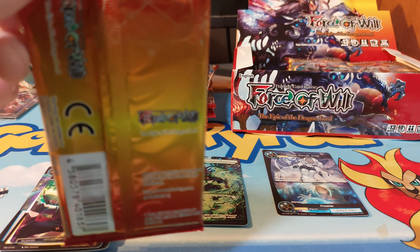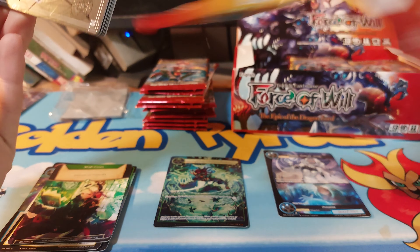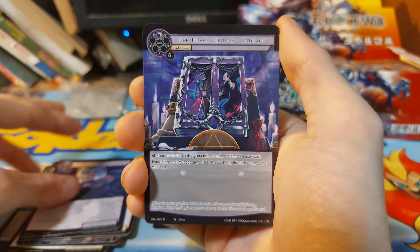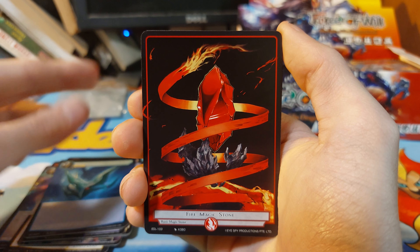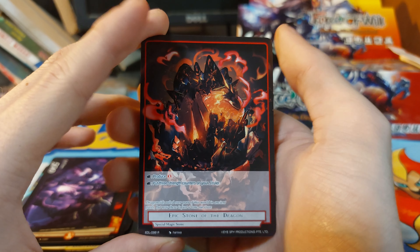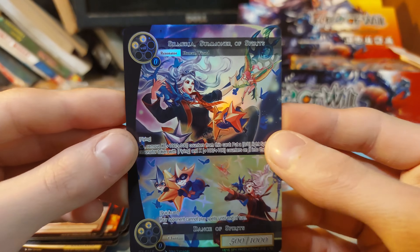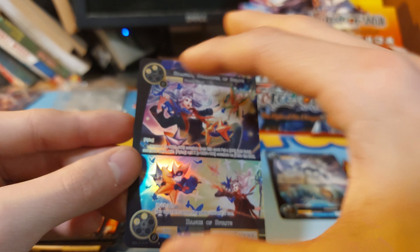This box was a little damaged in shipping — they tried to shove a box that was a little bigger than it should have been into a mailbox. Hidden History, Crown of the Ancient King, we have a Fire Magic Stone, Life Point, the Epic Stone of the Dragon rare, and we have a Silma Summon of Spirits and a Dance of the Spirits rare split card.